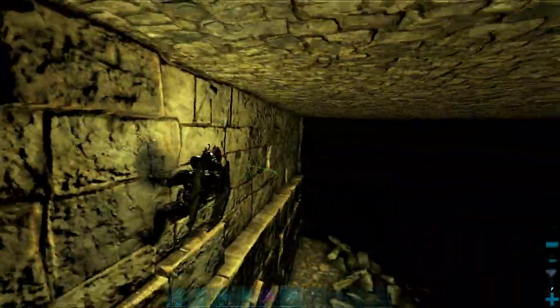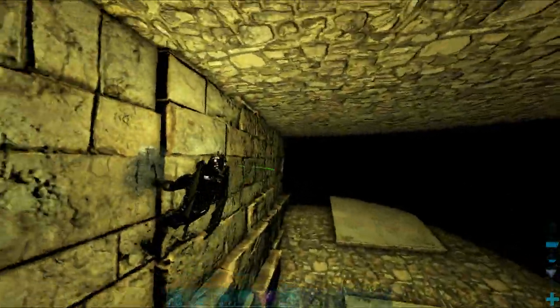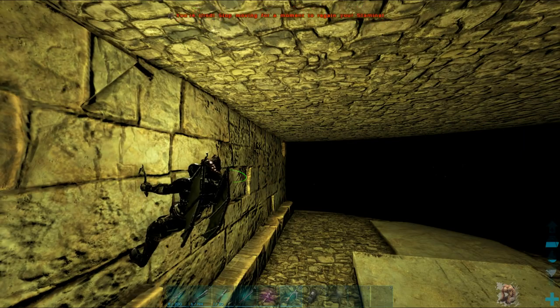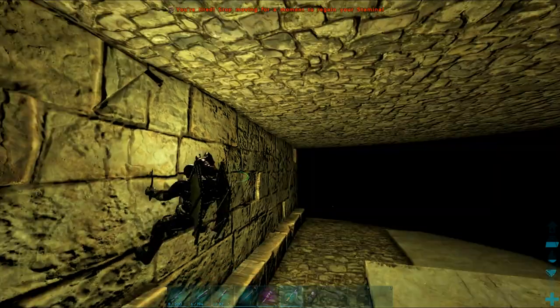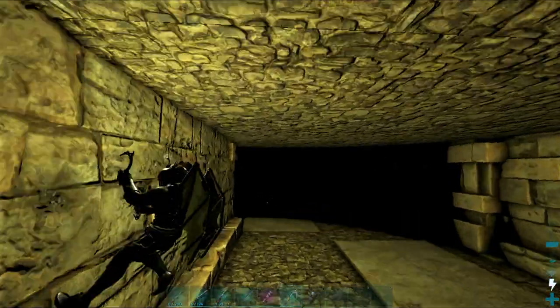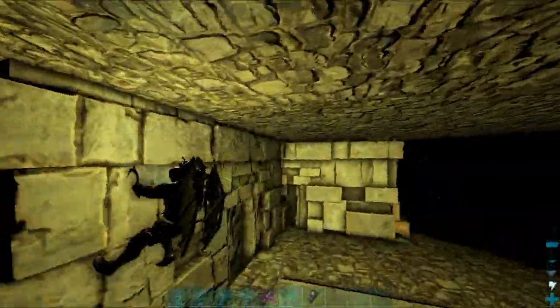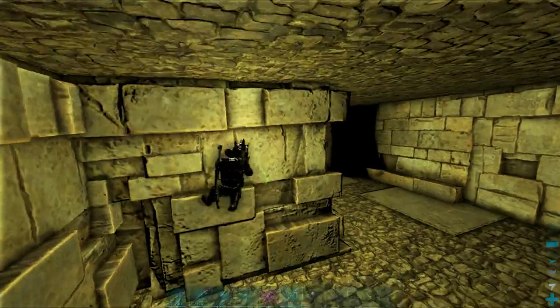For those that watched my previous video, you saw me use the zipline, which did activate some of the traps on that first section. As you've seen, using the climbing picks along this corridor means there was nothing to worry about. It does seem like using the climbing picks is the best method of getting around this corridor.